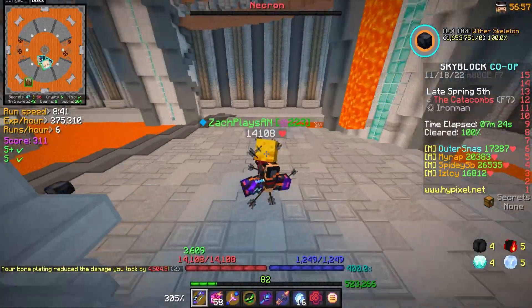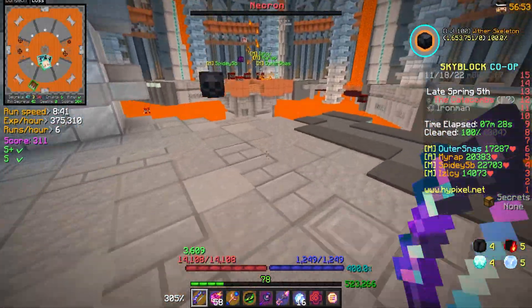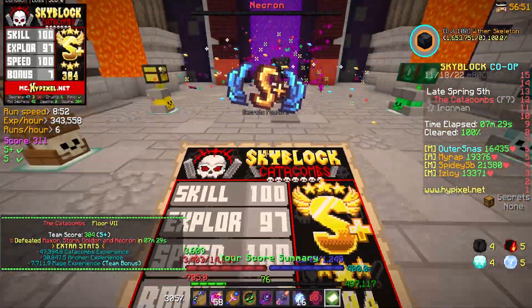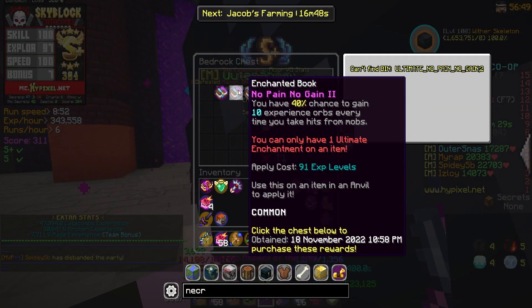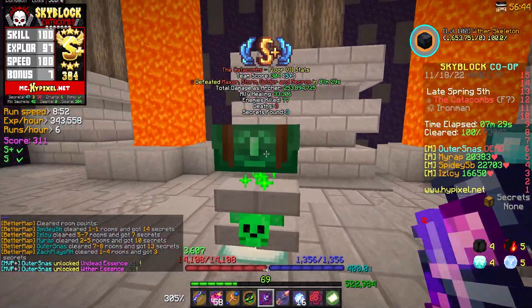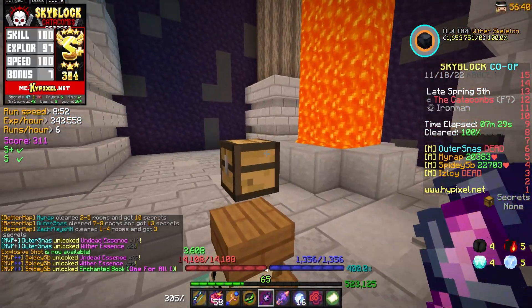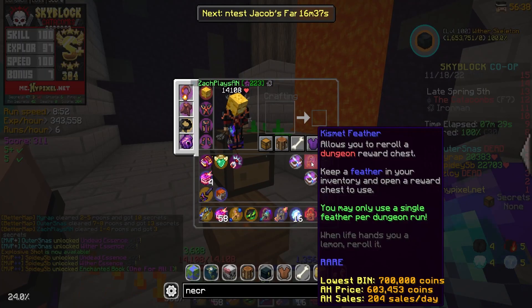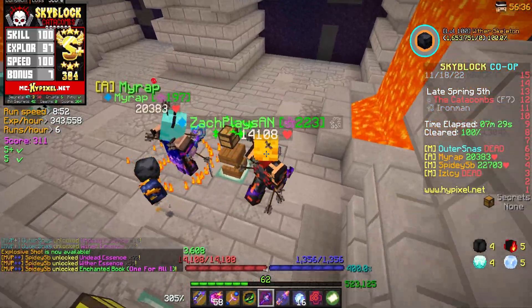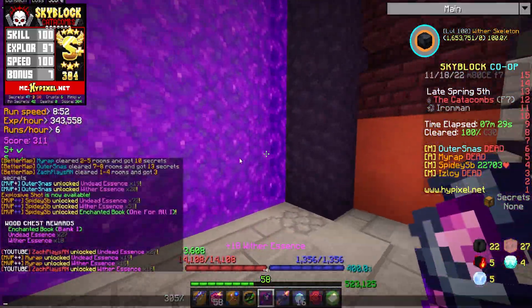Another floor seven in the books — this one also went pretty smooth, no deaths, and honestly a really fast run at seven and a half minutes, I will happily take that. Let's see what we get for it — reroll bedrock, nothing in obsidian, witherblood and hot potato book. I don't really need any witherbloods, I have a bunch saved up and I can't think of anything I want to put that on anytime soon. I have one kismet feather left, so that was our ninth run I believe.